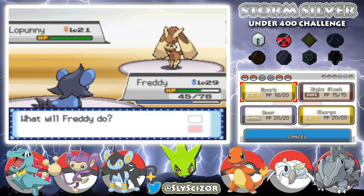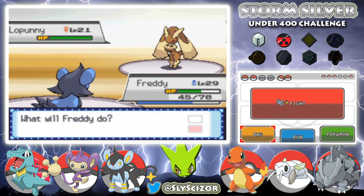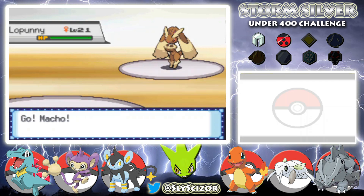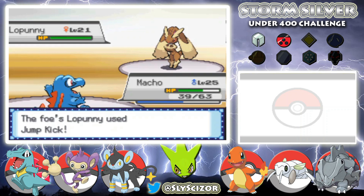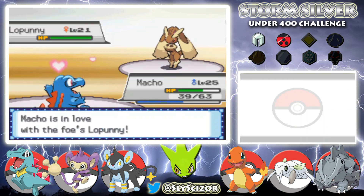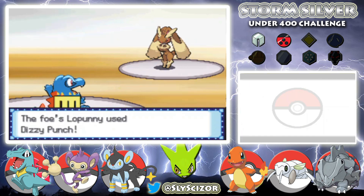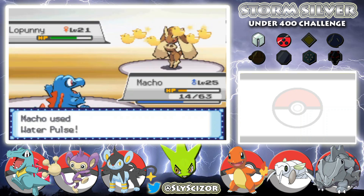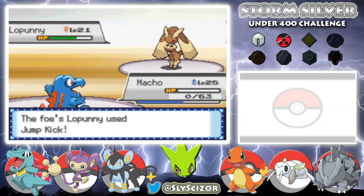Next up is a Lopunny — that's probably going to use a Fighting-type move. I need to save Freddy, let's go into Macho. She has Jump Kick so that's not ideal, but let's go for Water Pulse. She Attracts me again — I'm almost convinced that's why all our Pokemon have been male. We break through with Water Pulse and get confusion. She doesn't hit herself though and Macho is down.